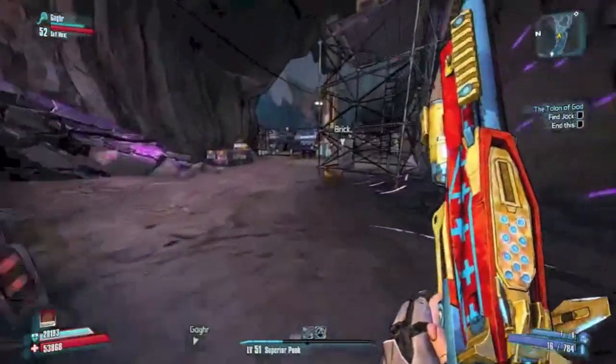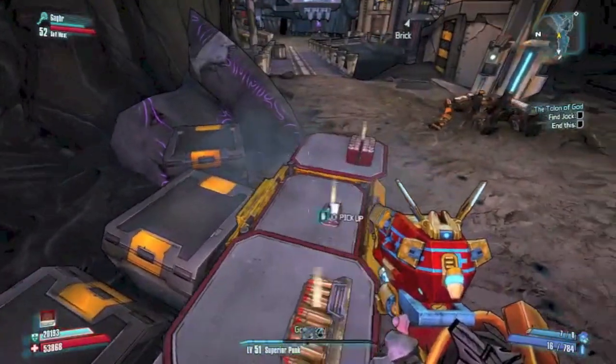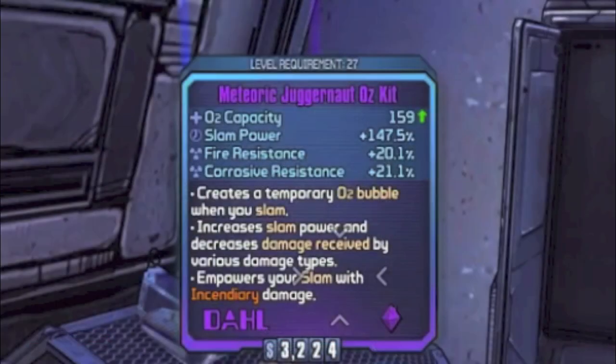First, let's take a look at the one relic we saw during the gameplay footage. It happened to be a relic that gives a bonus to O2 capacity — increasing it by 159 — and it also does a ground pound slam power increase by nearly 150. It also gives bonuses to fire and corrosive resistance.